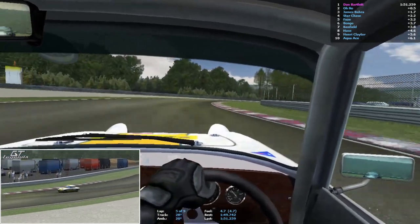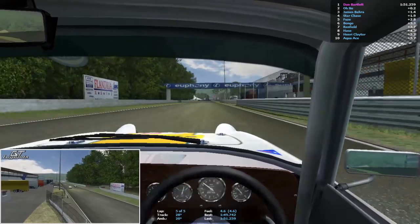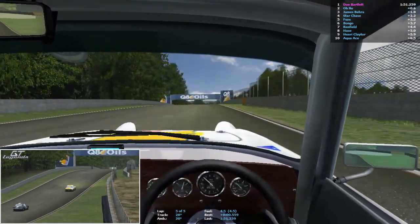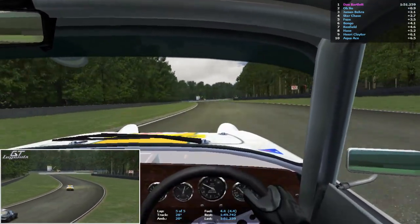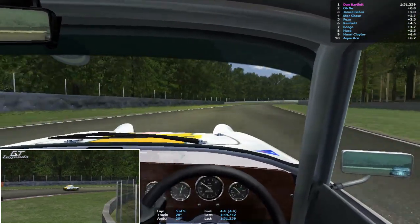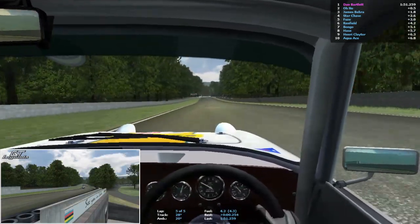I want to keep it in third for this corner — yeah there's a slight smidge of understeer so I think I might have cooked the front tyres just a smidge. Not too much mind you. Get the cornering good — excellente! I love this chicane, it's so much fun to go through especially when you clip this little bump here, you get the front wheels off the ground. If you can go through there a lot faster and cleaner you can really get the car flying out of the other corner — it's absolutely tremendous.